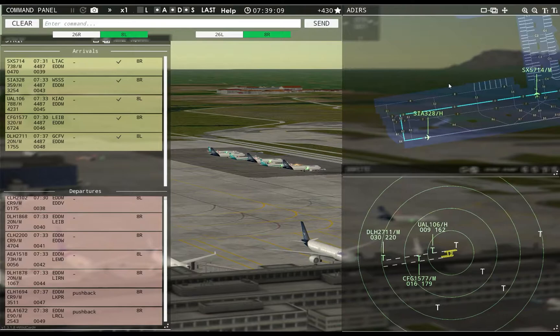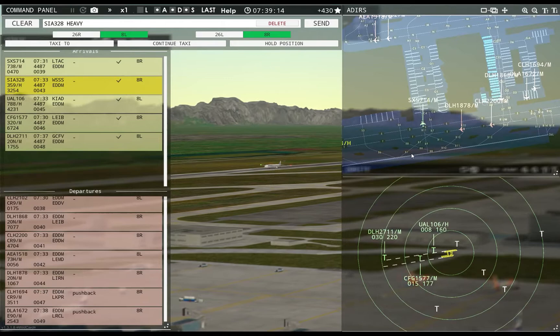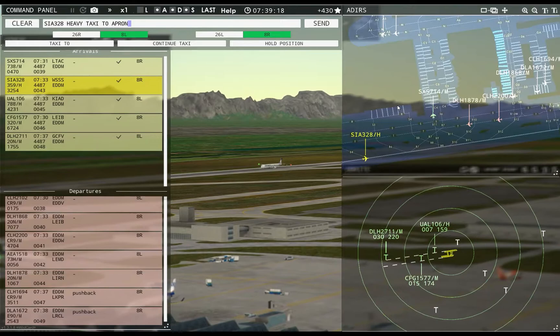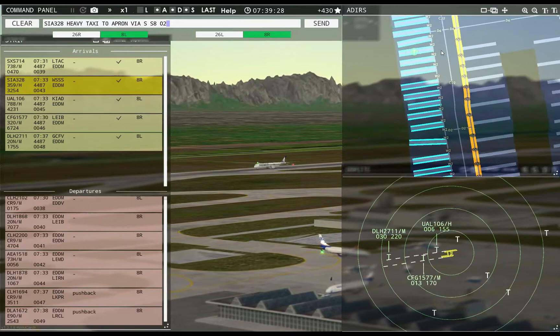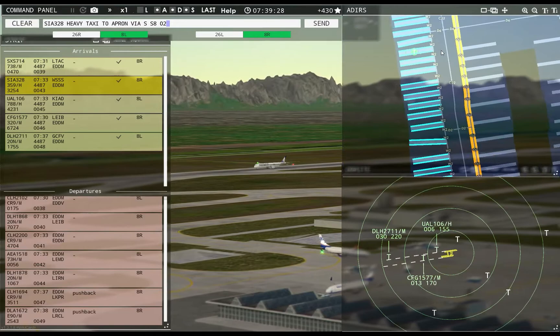Wait — got Europa, Singapore. Interesting. Singapore 328 heavy, taxi to apron via Sierra, Sierra 8, Oscar 2, Delta 6. Let's see if that actually does what I want it to. Cool delivery on the plane though.